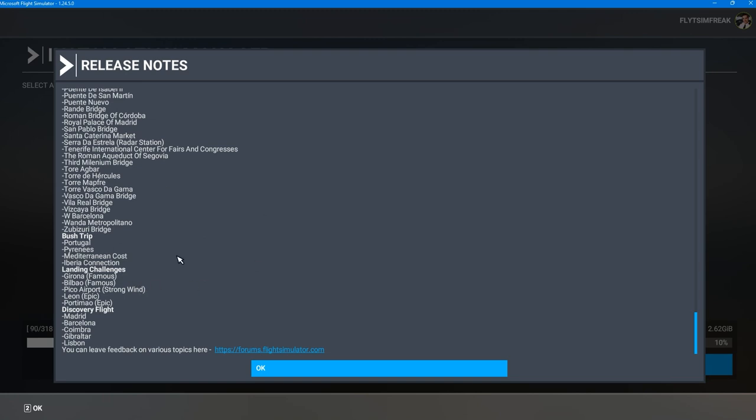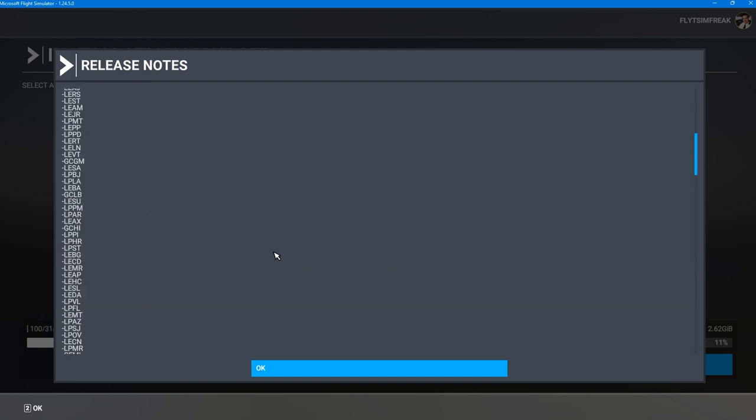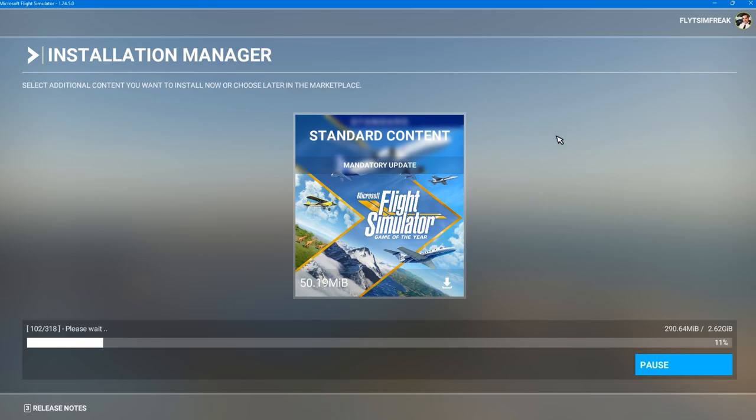We also have handcrafted points of interest — I think there were about 99 of them. These points of interest are 3D models they've incorporated into the sim. We also got three new bush trips, landing challenges, and discovery flights for all three of the locations. Pretty big update — a lot of cool stuff, really looking forward to this.